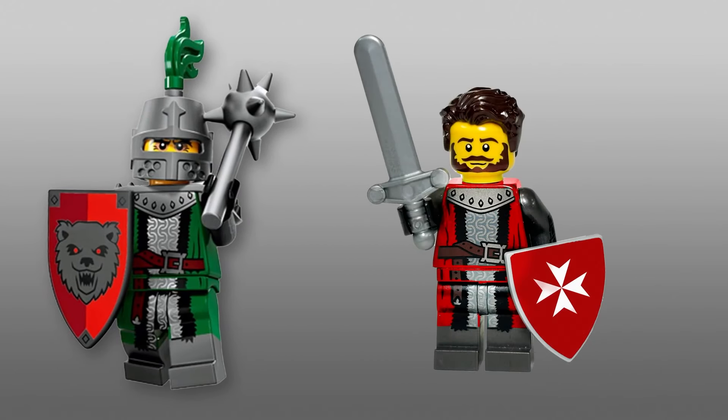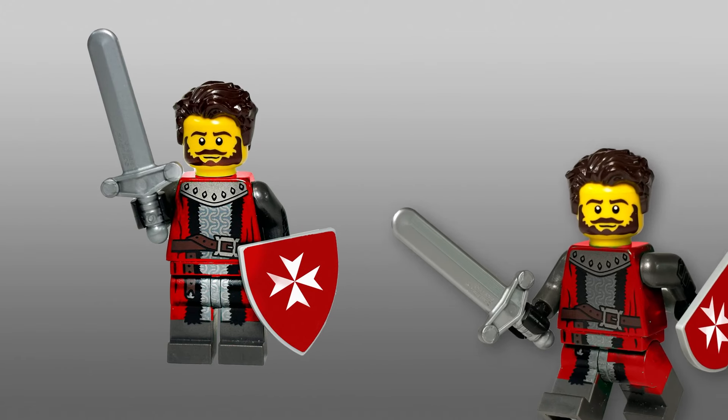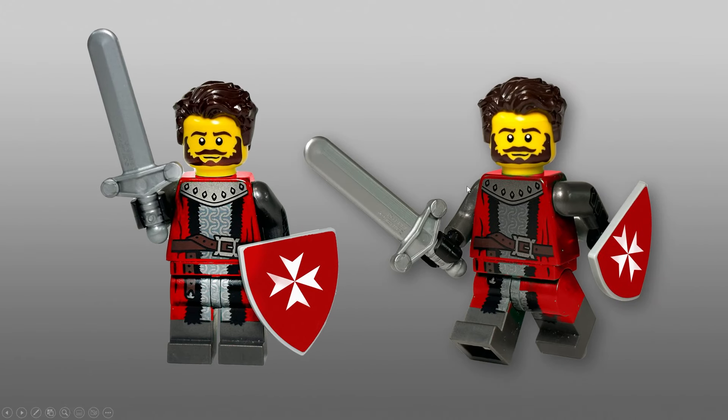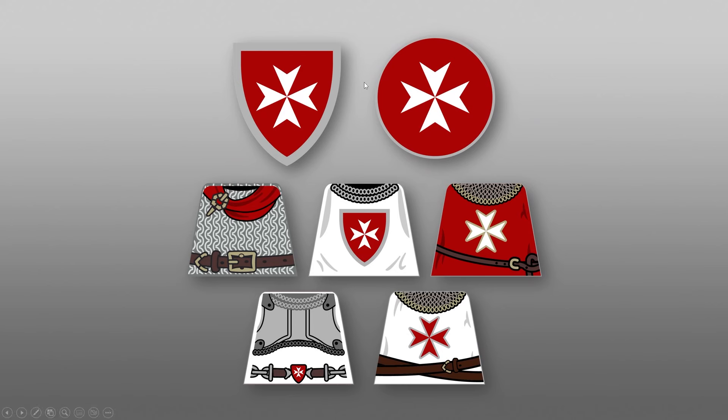Last but not least, we decided to make this royal, almost cloaked soldier. Nothing crazy here — we just love this bear knight torso print and we think it looks great in red. Sometimes we don't reinvent the wheel; we just take what's good. The chainmail works great, and we wish LEGO gave us these standard printed pieces without any insignia in different colors so that you could customize your own knight minifigures. Here's a look at the overall design package: the shield — both triangular and round — and a look at some of the torsos we designed, focusing on chainmail, gray, red, and little touches of gold.